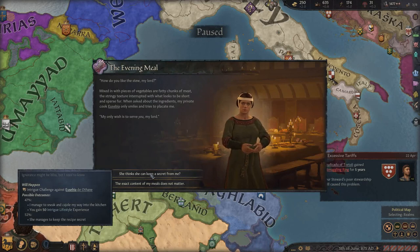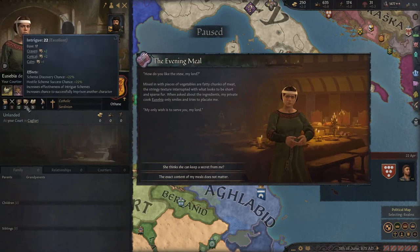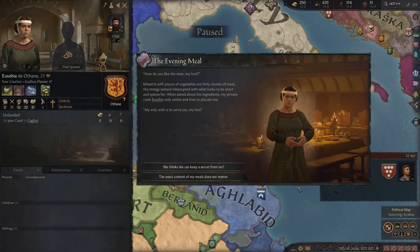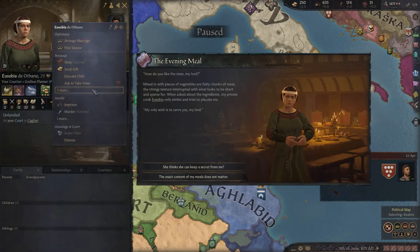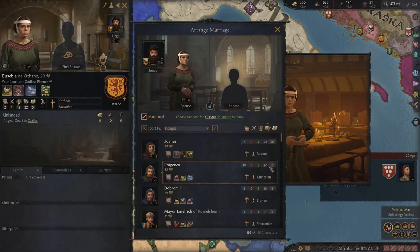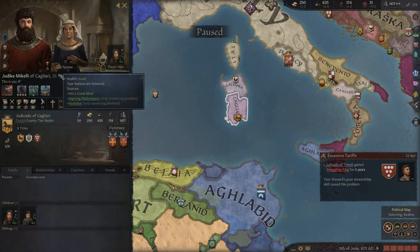There's a 47% chance we can find out the ingredients from this godless planner. Our Intrigue skill is at 22 - whoa! Let's see if we can start an intrigue challenge with her. She's not interested either. Let's bring in this courtier with 20-21 Intrigue to maybe breed some intrigue-skilled children - she's 29 already. We'll go with a good meal result. Eight - a good meal, Aspiring Blademaster, and Herbalist. Not bad. We've got a smuggling ring in Tortoli causing supply limit and development problems.